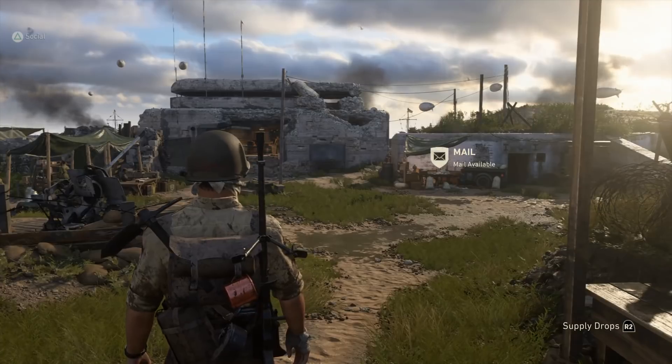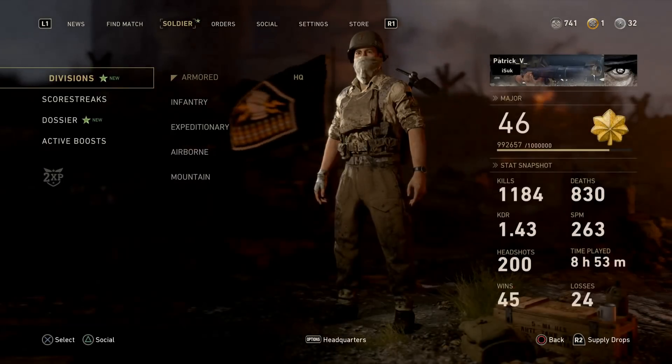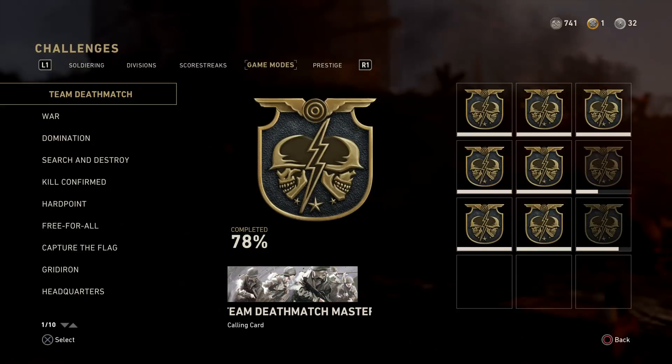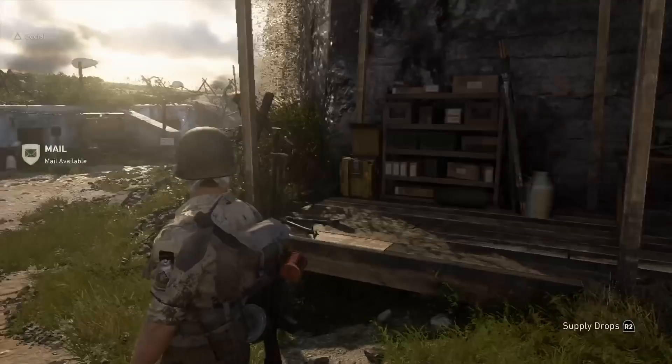So where can you find those challenges? If you go to the options, go to the soldier tab, dossier, then go to challenges, game mode — and down here you got all the challenges you can do in the headquarters. Let's start with the first challenge.